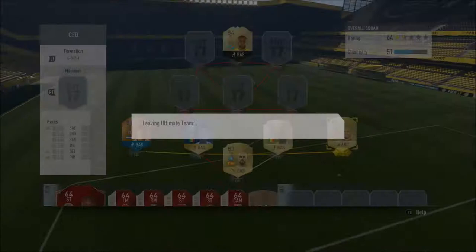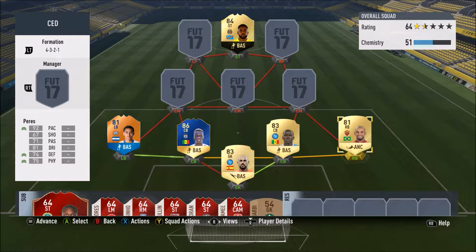We're back after the EA servers booted us off. Bruno Perez's stats again: 92 pace, 71 passing, 81 dribbling, 74 defending and 75 physical. Not a bad looking defence to be honest.